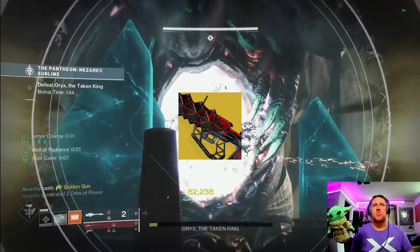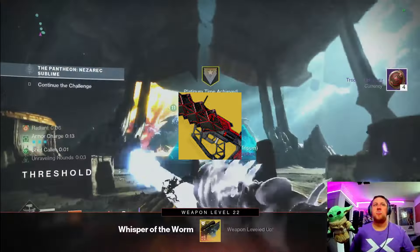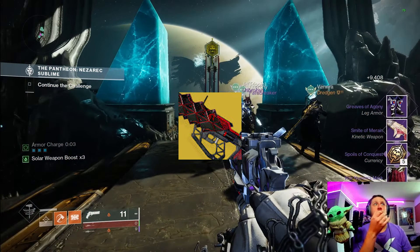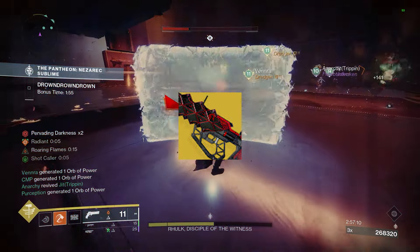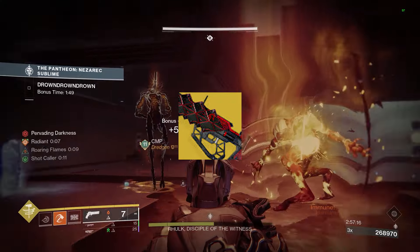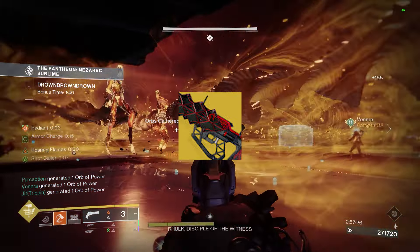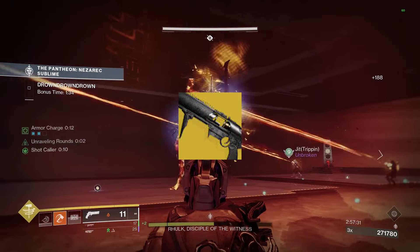On to exotics — we've got Outbreak Perfected. With the juicy buffs pulse rifles are getting in general, that 38% increase to red bars is disgusting. Combined with the perks on the crafted Outbreak — Corruption Spreads, Paratism, Rewind Rounds with Tactical Mag — this is absolutely disgusting. I definitely suggest going through Zero Hour, grabbing it, grabbing the upgrades, and getting it crafted, because for the Final Shape this will probably be the number one used exotic in the kinetic slot.